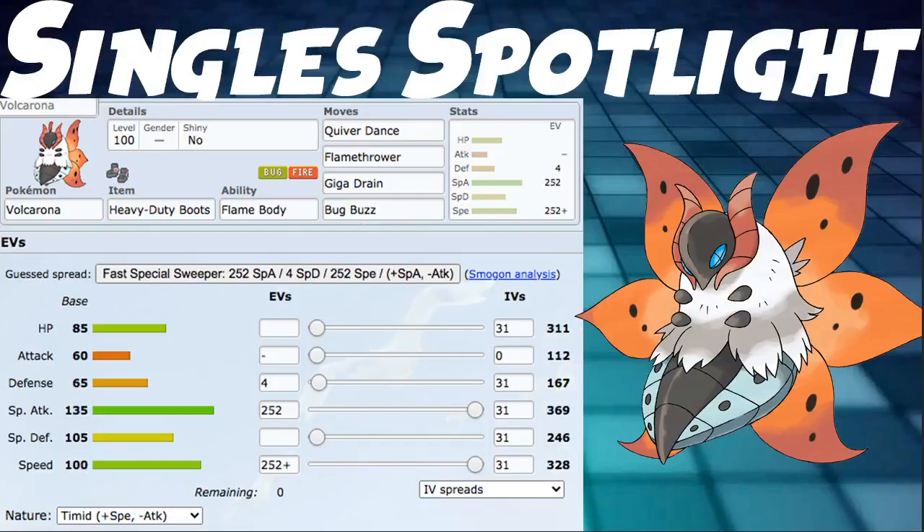Let's talk about Singles Spotlight real quick. Ability is Flame Body — Swarm is just not that good, Flame Body is better. Item is Heavy Duty Boots, which is really good for this Pokémon since Stealth Rocks eat at least 50% HP. You get in safely, Quiver Dance up when they're repositioning, then hit Flamethrower, Giga Drain, Bug Buzz, and kill them. Pretty simple plan: Quiver Dance, then kill them. Same build as VGC — 252 into Special Attack and Speed, then four into Defense. Timid Nature, plus speed minus attack, just being as fast as possible.